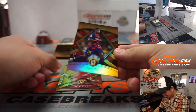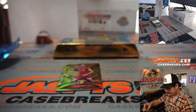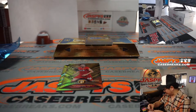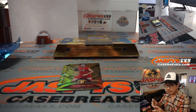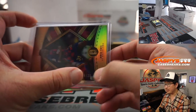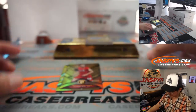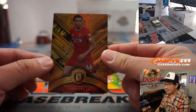Alright, so first we've got newly minted - Ansu Fati for Barcelona. That's 18 out of 29. So that goes to Luis in number 8, so we go by that digit right there just to the left of the slash. We've got - 5 out of 79.